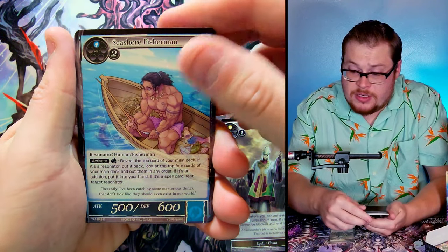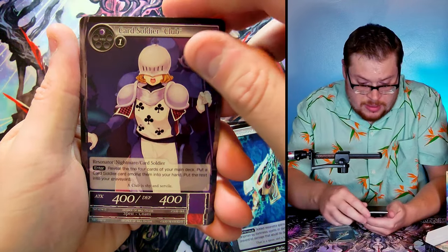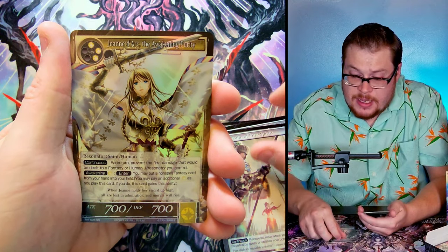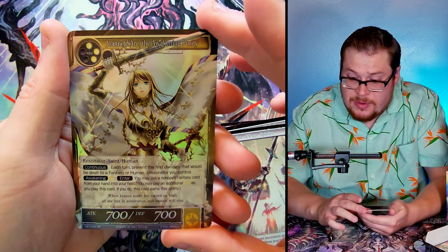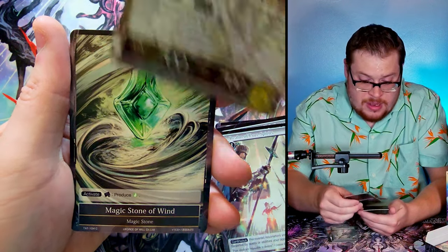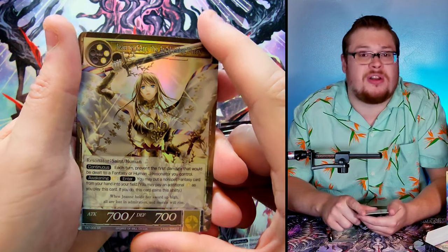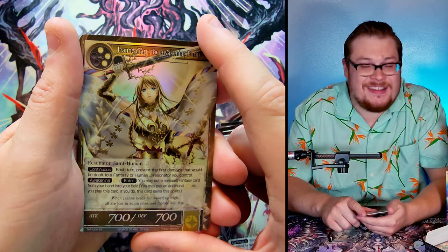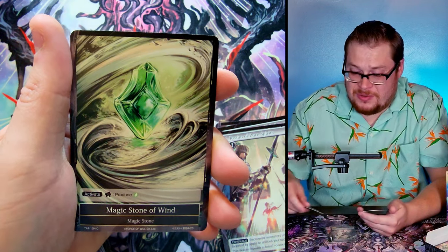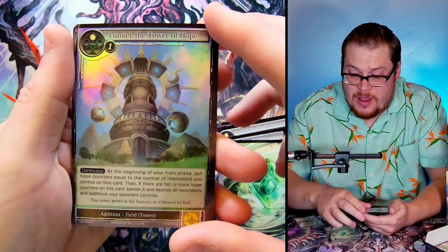Seashore Fisherman, Pure Knights, and then we got Jeanne d'Arc — I forgot she was in here. The Awakening of Purity — very cool. I just want to make sure it has no flip; I missed all the flip cards in the Time Spinning Witch somehow. Magic Stone of Wind, and then we got the Tower of Hope as our rare.